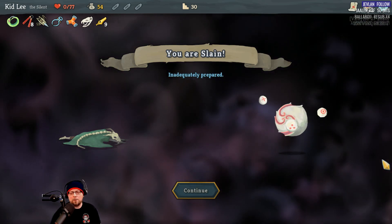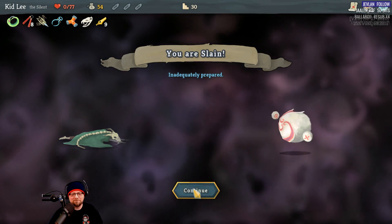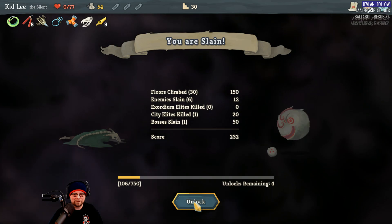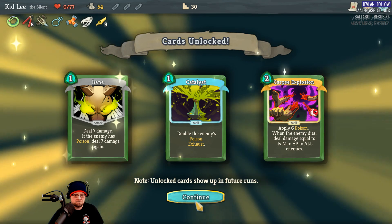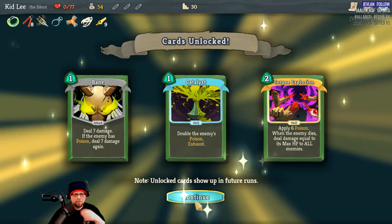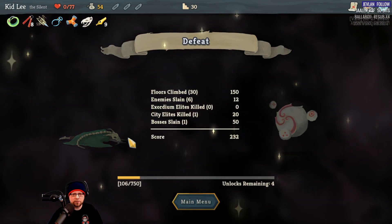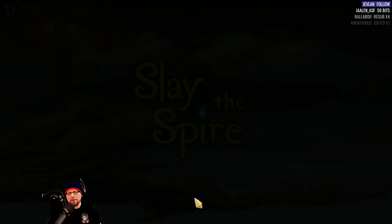Womp womp. Hey, we had a good fight. We actually got a new unlock too — awesome. Hmm, let's go with Bane — oh no, I unlock all of them! I thought I had to choose. Well, there you go ladies and gentlemen — that is Slay the Spire.